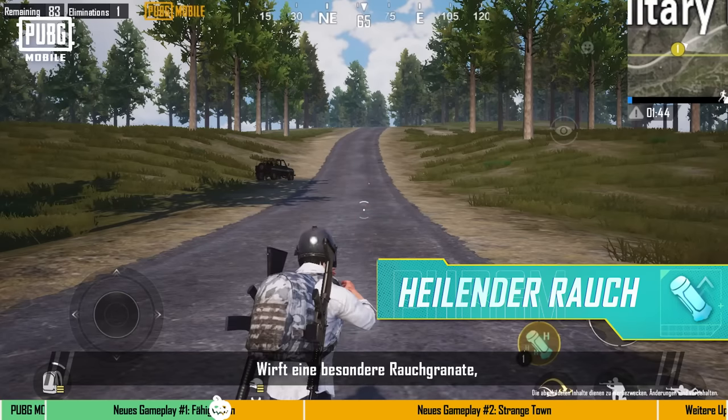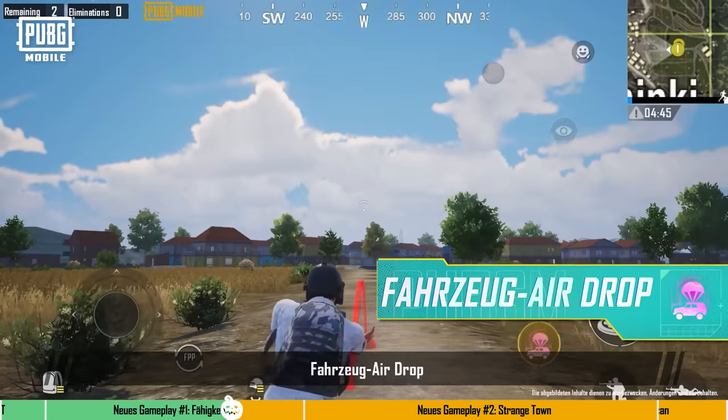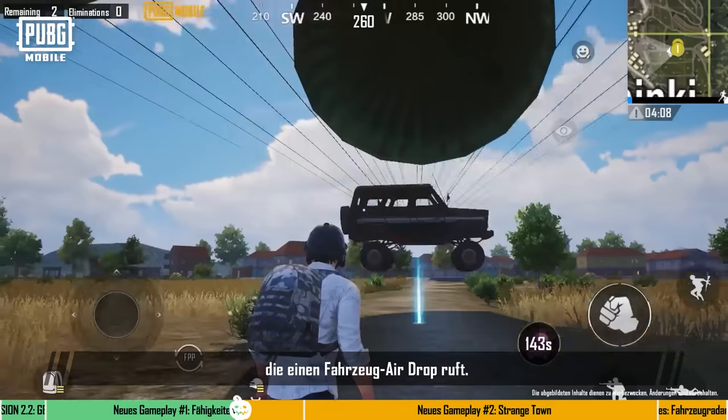Healing Smoke: Throws a special smoke grenade that restores players' health and energy while in its vicinity. Vehicle Air Drop: Throws a beacon which calls a vehicle Air Drop.